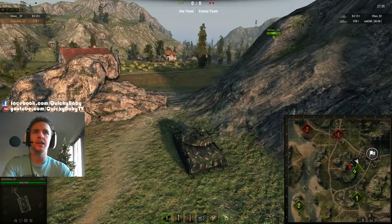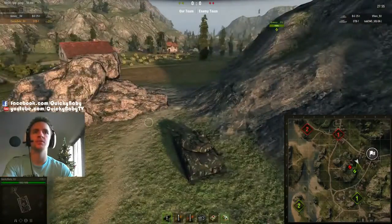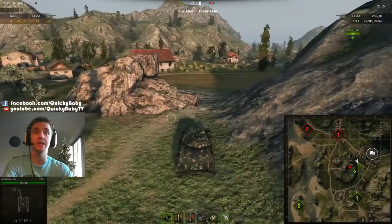Interestingly, these buildings over here will probably become a lot more useful. You can hide behind a building and then pop out and shoot, providing another angle of assault. These changes are happening in the Encounter and, as far as I'm aware, the regular game mode as well.